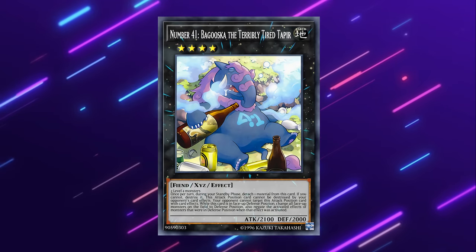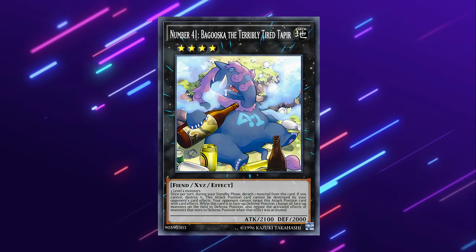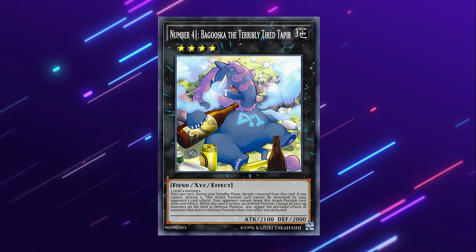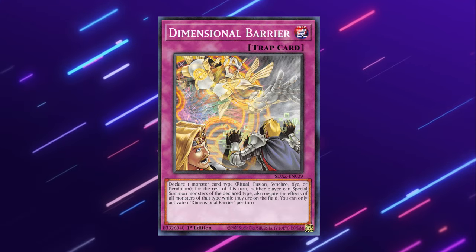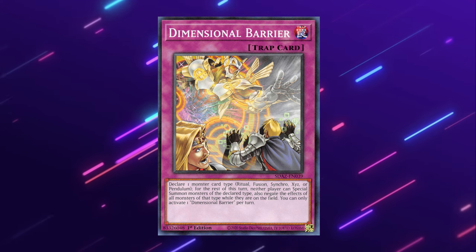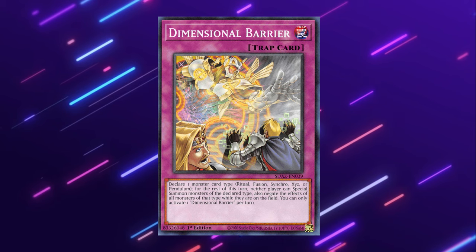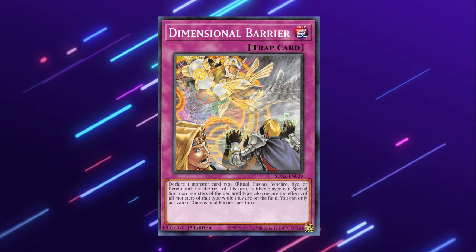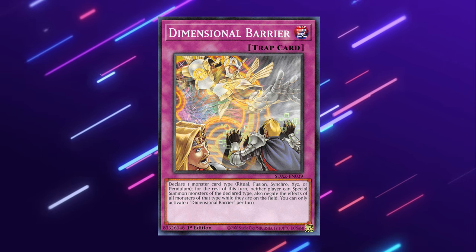Baguska is not a bad option if you can't make enough of a good board going first — it should buy you at least a turn against this deck, which can be all you need to swing the game in your favor. Dimensional Barrier is obviously a fantastic card because they do use quite a bit of Synchros in their combo. Now while stopping Synchros is great, they can still OTK you if they play the Nightmare Unicorn plus Axis Code combo, since Astraloud plus an Axis Code with a Link 3 as material is over 8,000 life points.